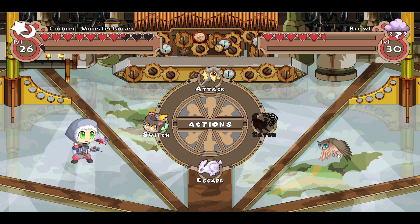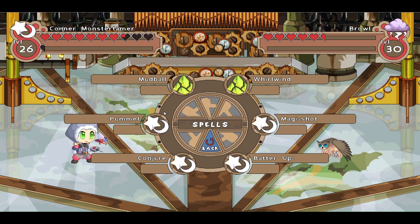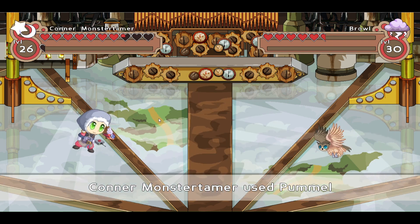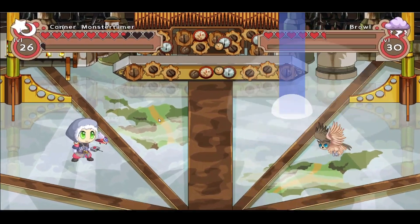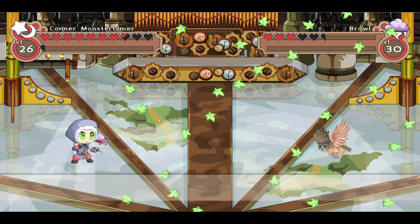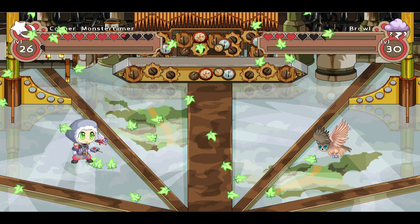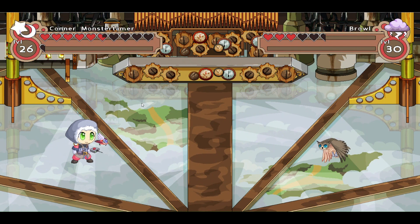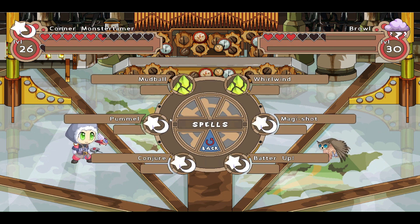Here is a Browl. Let's go ahead and attack it with a Pummel — that's some pretty good damage there. I'll hit it one more time, then we'll cycle through our pet friends, and then we'll be able to continue onward and see what other items we can find.